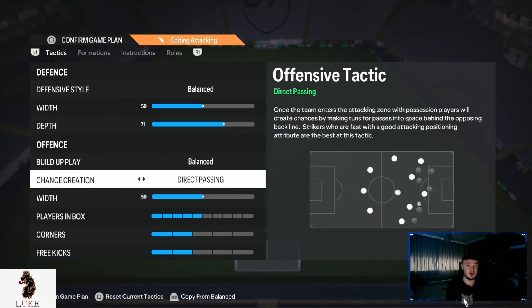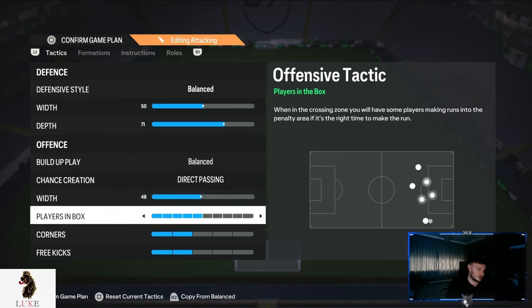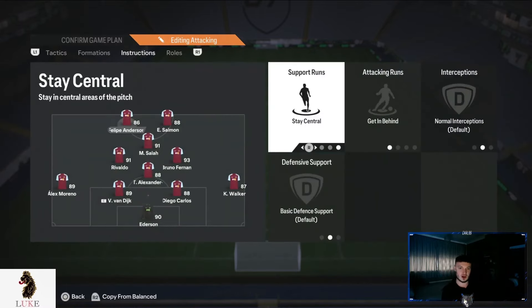For me right now, 71 depth — I absolutely love it. Balance and direct passing on the build-up. Chance creation — your absolute bread and butter. Offensive width I take down slightly to 48 with the 41212 narrow. There is method to that madness, trust me. Players in the box is going to be seven — the more players we have in the box, the more likely we are to score. Two corners and two free kicks.